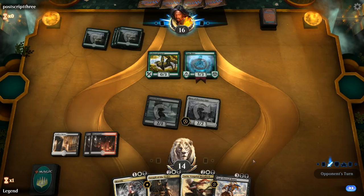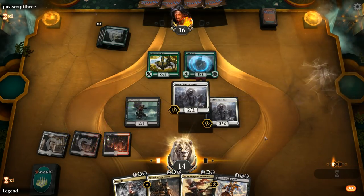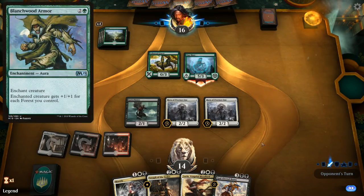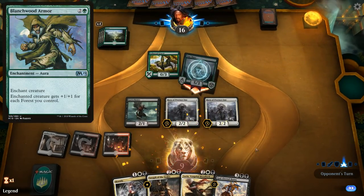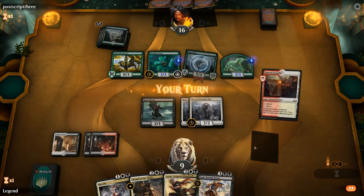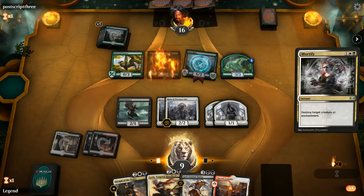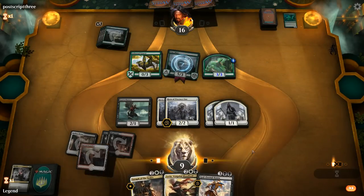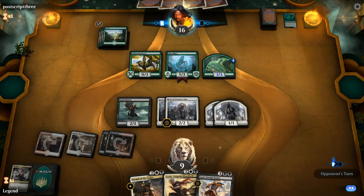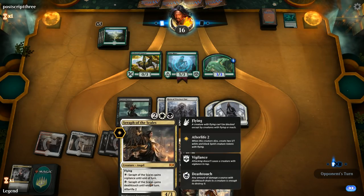We consider killing the Grazer but hold the Mortify. We play another Hero first to get value. Not sure what type of deck the opponent is playing — maybe Blanchwood Armor on their Vine Mare. We take five for now. A Biogenic Ooze comes down — we definitely want to kill that before it gets out of hand, so we use Mortify. Now we have blockers for the Vine Mare since Gutter Bones can block it. We're hitting our land drops, so if they try to race, Sorin is going to help us out.